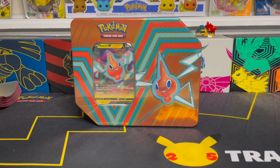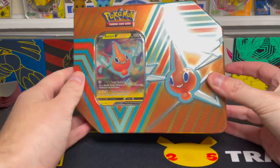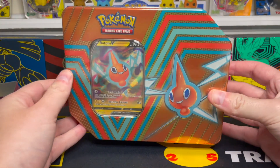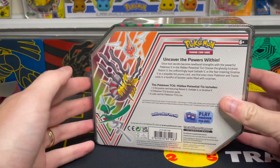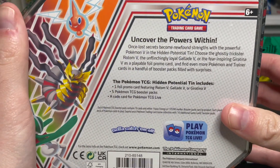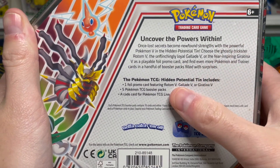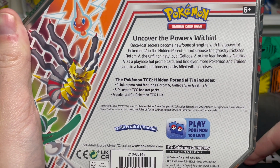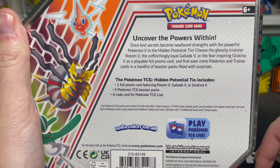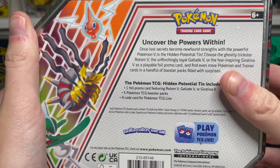Here is our Rotom V tin. Just like the Garotina and Gallade versions, this also retails for $25 right now. It is the third in this set of three hidden potential tins. These contain one full promo card in the front — this one features Rotom V. We also get five booster packs: I believe it's two Lost Origin, two Evolving Skies, and maybe one Fusion Strike. We'll see shortly, and there's also a code card for the Pokemon online game.